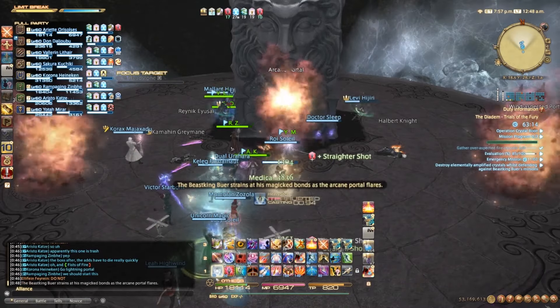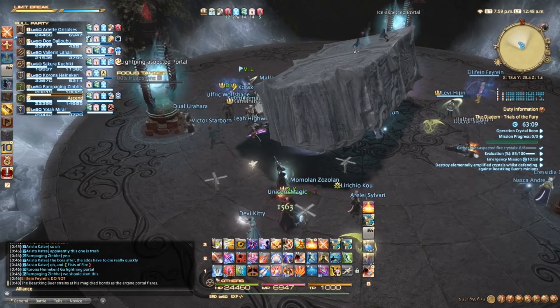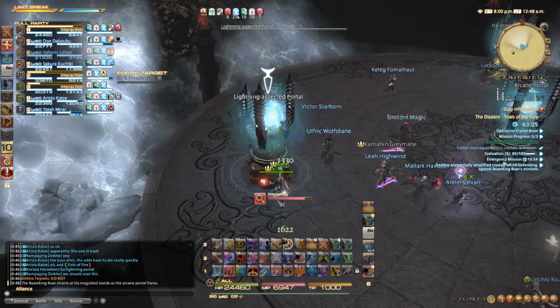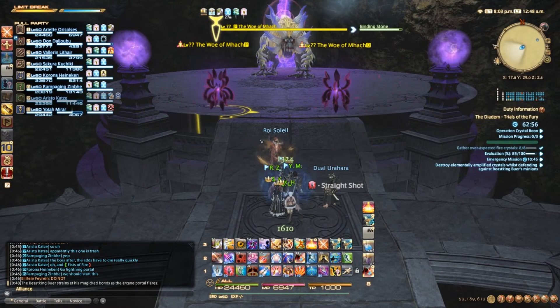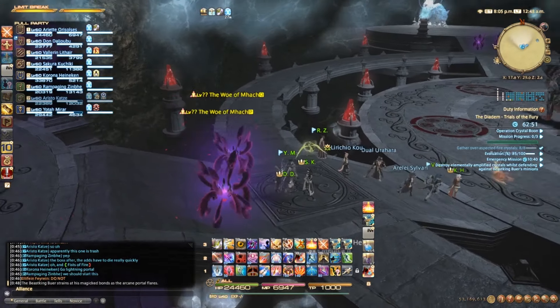Once the Headstone has been dealt with, four portals will appear around the room, each with their own aspected elements — wind, ice, lightning, and arcane. It doesn't matter which portal you take at the start, as they will each teleport you to the outer ring of the main arena. This is where most people get confused, and it can easily lead to an unrecoverable state at this point.